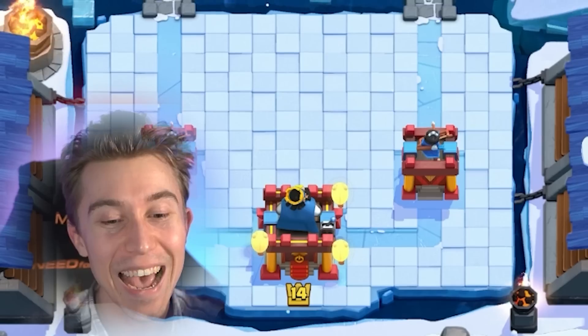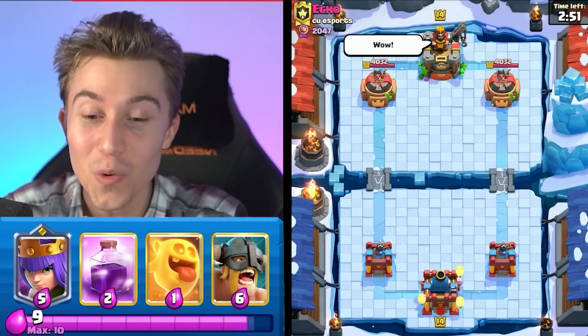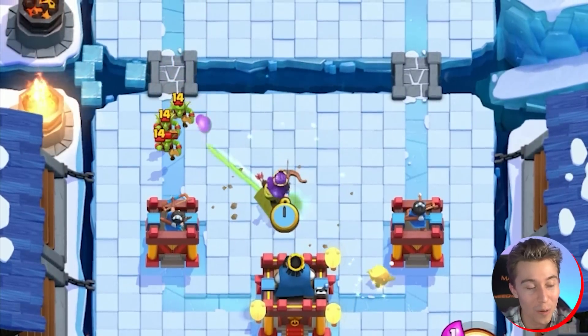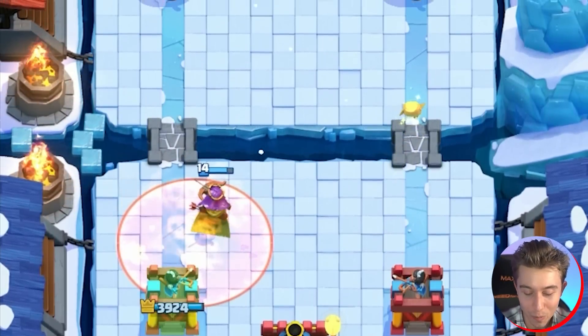We got a game against Echo! We're going to hear your echoes and screams as soon as you realize how disgusting our deck is. I want to go in for a Heal Spirit in the back. As soon as we see Goblins, we feel like we're probably playing against a very fast cycle deck, likely with Archer Queen, Log, and Mortar or Cannon depending on the version.